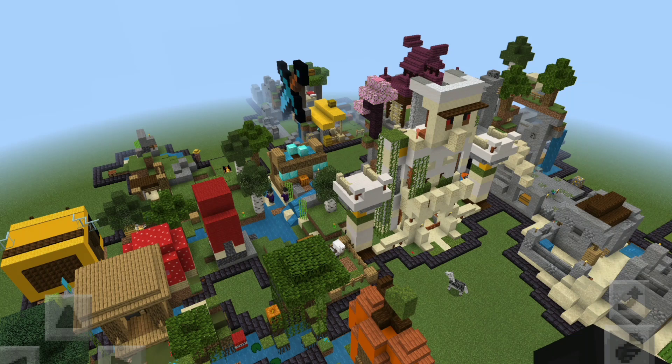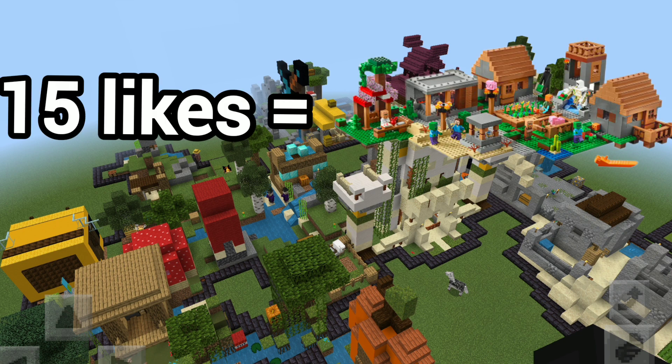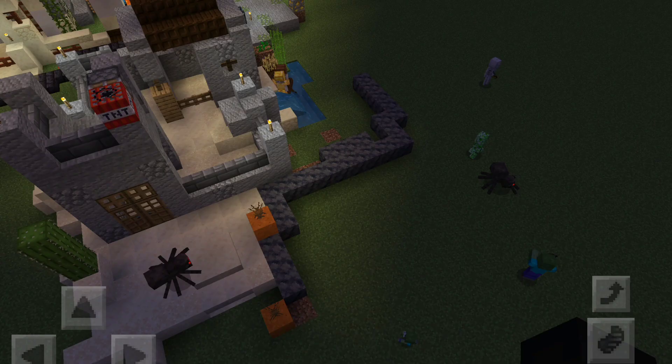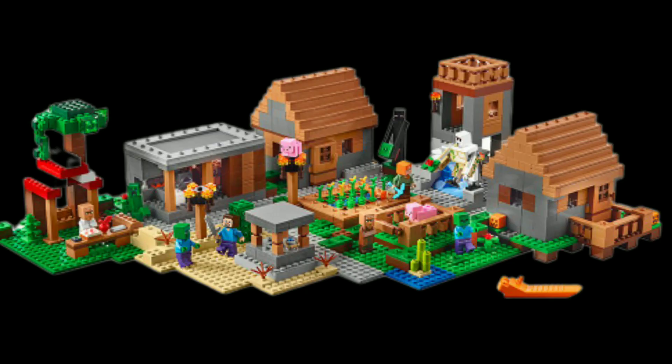Hello everybody, Bricks for the Army here. Today I'm back in my Minecraft LEGO world. In the last video I had a like goal where if I hit 15 likes I was going to build the village, and all of you destroyed the like button. So how about I stop yapping and get to building. In the last video I had already planned out where I was going to build the village set, and in this place I'm going to build the corner of this desert section so I could expand the desert biome.